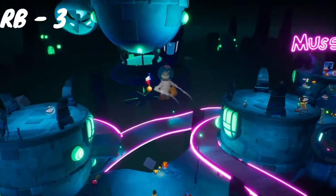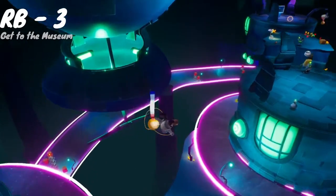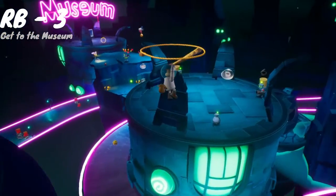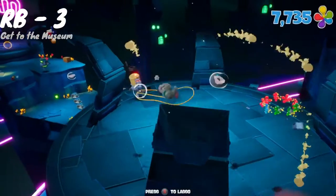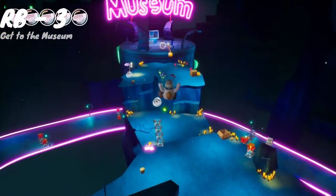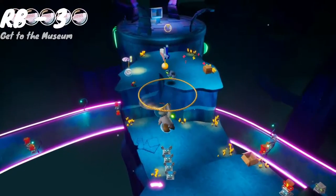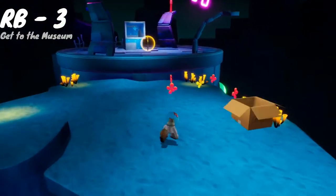After grabbing that spatula, take the swinger back around and take the trampolines back onto the rooftops. Then follow this path to get back over to the museum — this will allow you to get the spatula waiting in front of the museum entrance. Once you've picked that up, head into the little vent at the top of the roof right there behind the spatula and you should be all set.